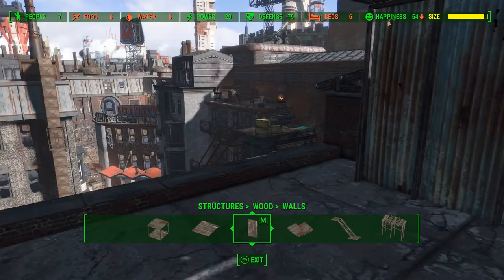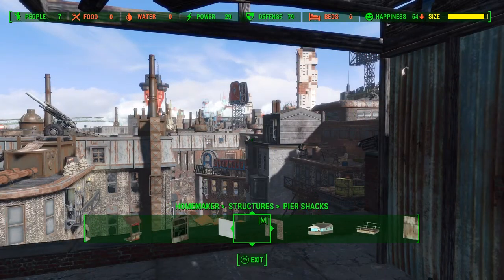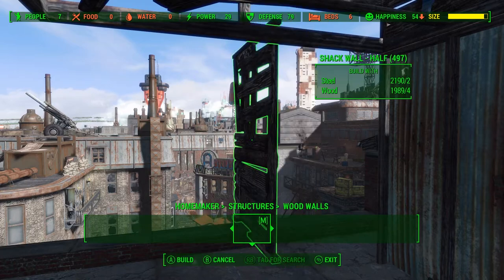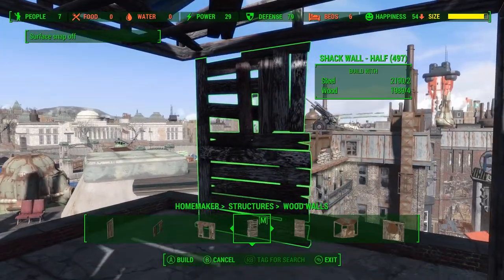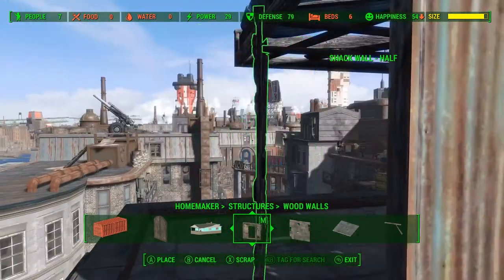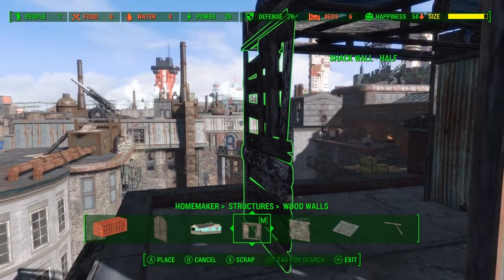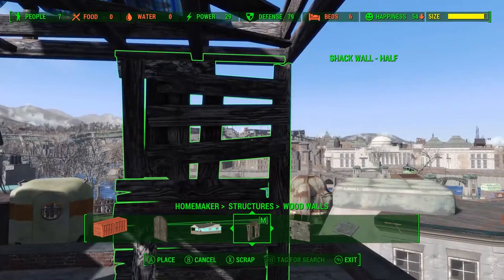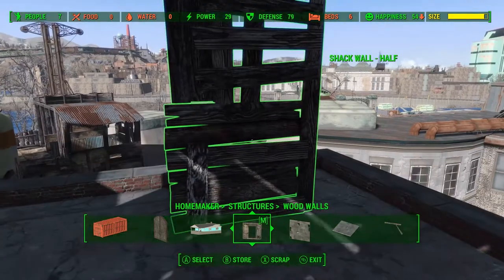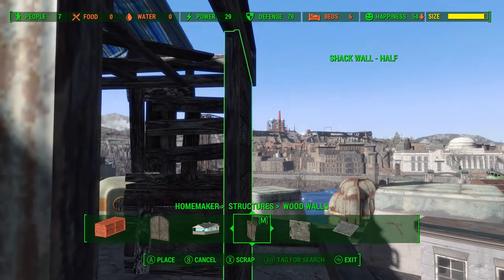Instead of just snapping another wall into place and creating a boring boxy structure, we're going to take some half walls and just support this one corner of the roof. It has an added bonus of creating a makeshift doorway off to one side. We just want to line it up with the roof, get it facing the right way — the straight edge facing out is best — and get it attached but not clipping through. For the other side of the corner we're going to use a different half wall, very similar to how we built that platform earlier.